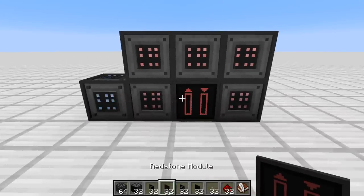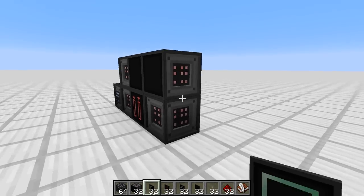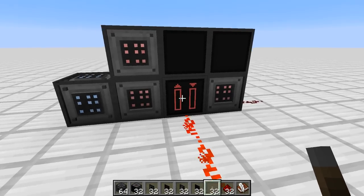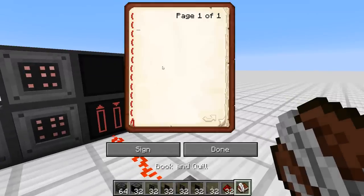For example, what you can do is have a redstone module, then an execution module, then maybe another execution module and another redstone module. To program the execution modules, you use a book for now. I will look into making this a little more comfortable, but for now it's how it is — this is what you use to write your assembly code. I very much recommend you read the manual of the TIS-100; I will post a link in the description because the assembly language this uses is pretty much exactly the same as in TIS-100.